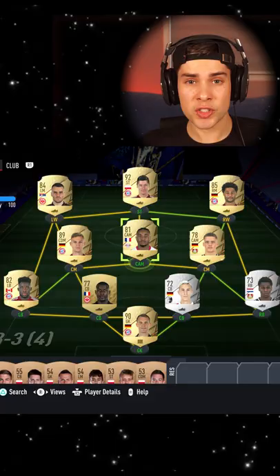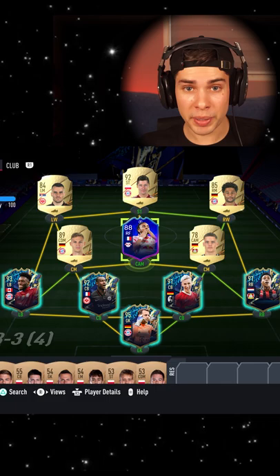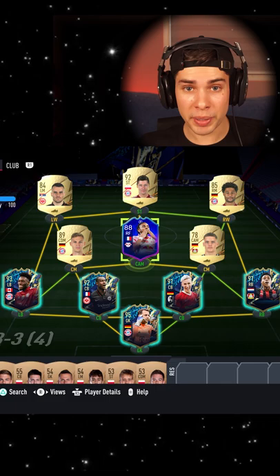The squad I'm using for this challenge is actually the base version of the Bundesliga Team of the Season. Every time I upgrade Nkunku's card, I'm also swapping out one of these base cards for one of the Team of the Season cards. So right now we're upgrading Nkunku to his first in-form and bringing in Team of the Season Neuer.